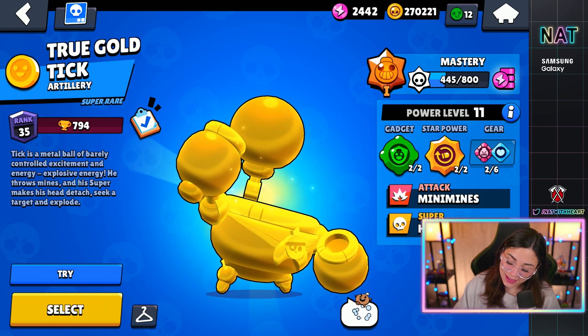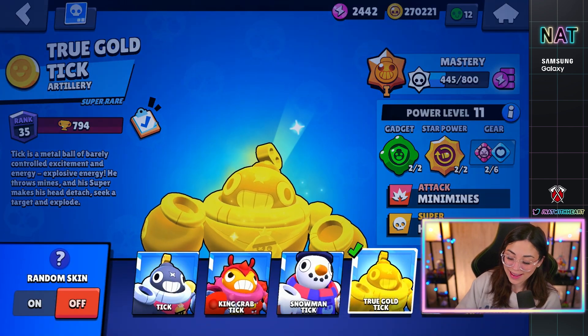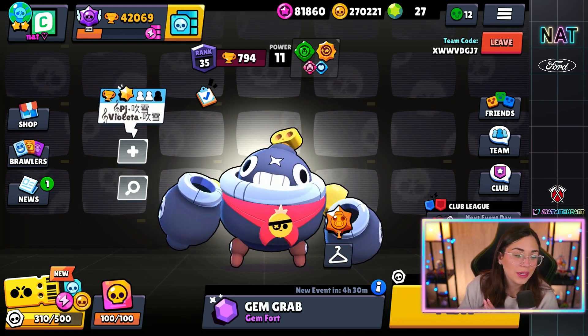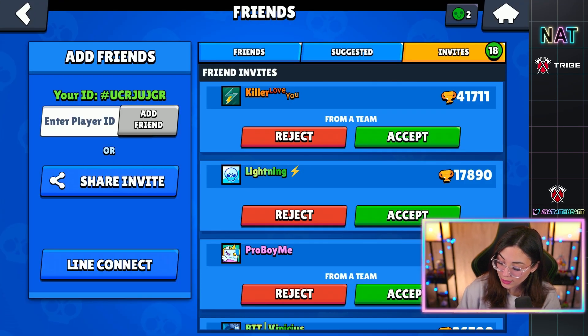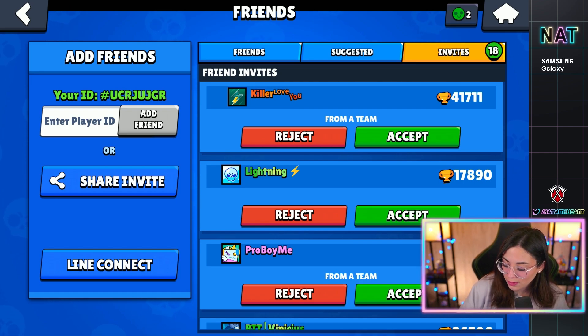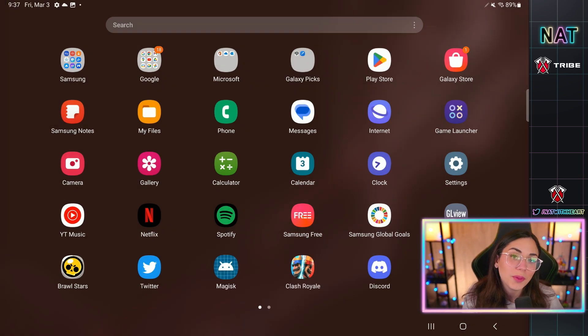The next glitch has to do with skins not showing when you choose a brawler. For example, if I want to play Tick with my rare gold skin and select it, you'll get the default skin in the main menu — it's very weird. But if you go into an actual game, you'll still have the skin; it's just a visual glitch. There's also a friend request bug: if you go into your friends list, see a bunch of friend invites, and click on someone's profile to view it, the game crashes.